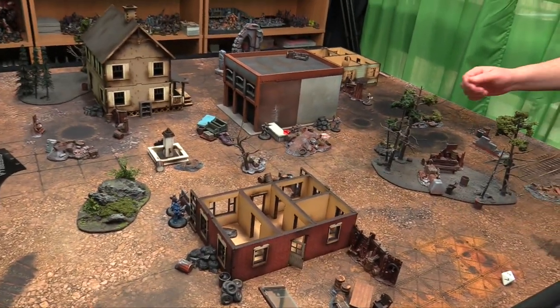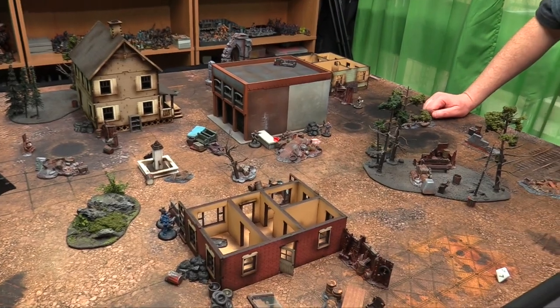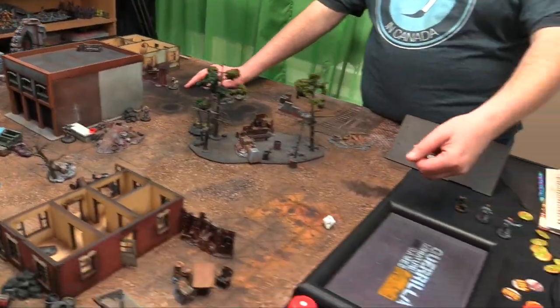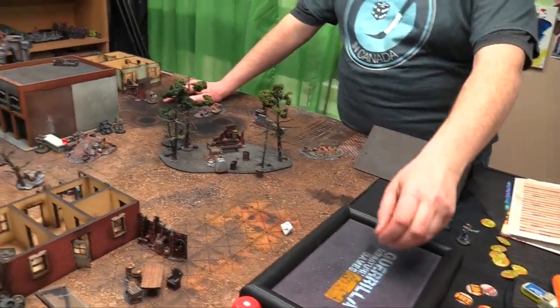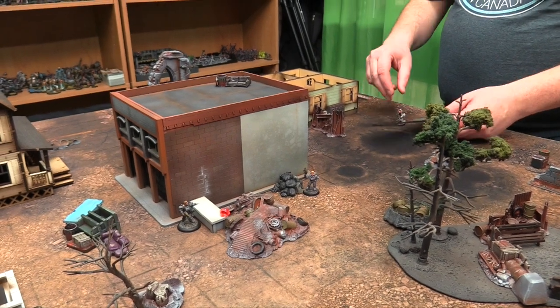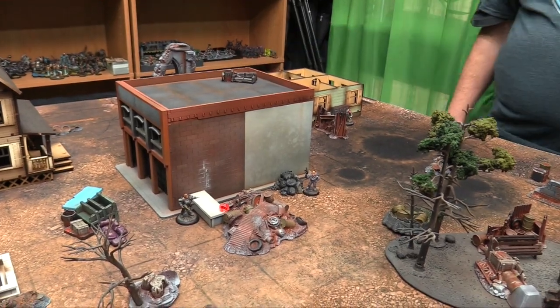Turn 6 — Link is down. Ensign Piggy must make a bottle test — Metal 6, needs 4+, passes and stays in the fight. Saint Hubert makes his bottle test — rolls a 3 and fails — he flees toward his deployment zone corner.